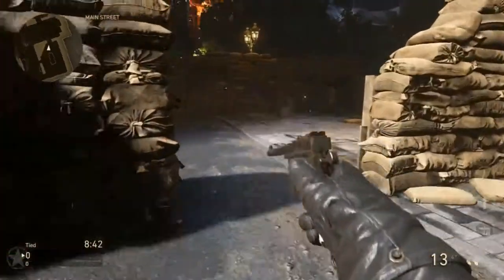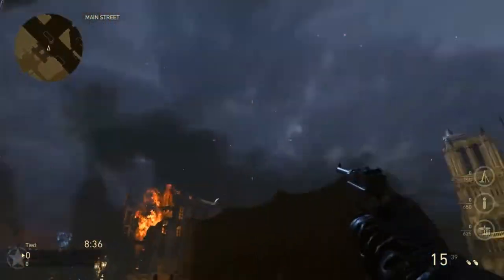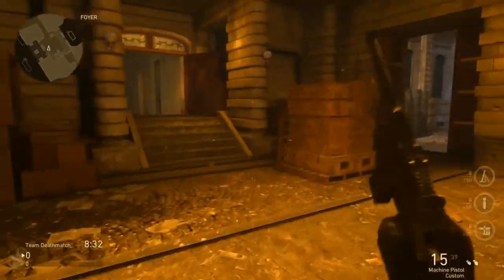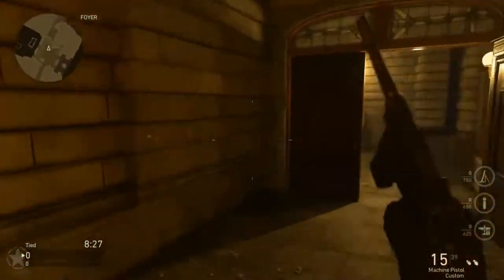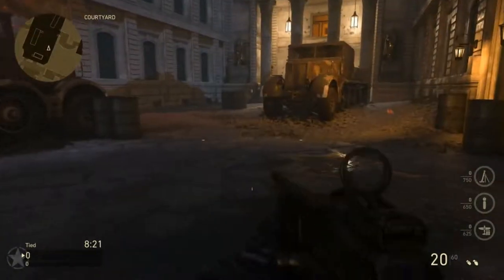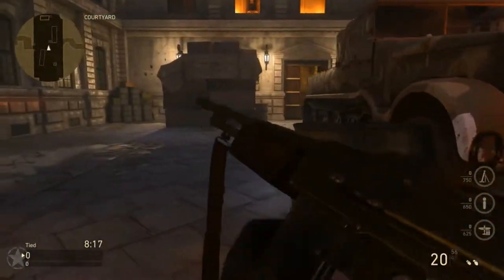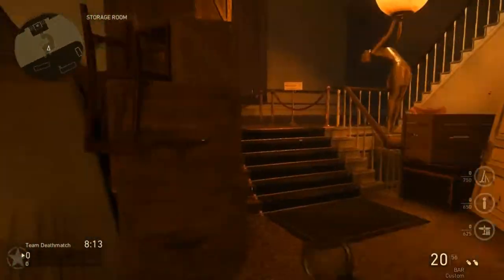All right, this is where we spawned before, so now I'll run you guys through the center of the map. I like to keep these videos short and sweet just so you see the gist of it. This is the center point of the map. If we're playing domination or hardpoint, there is a B flag right here and a hardpoint over here as well. This door leads to the right side we went down before.